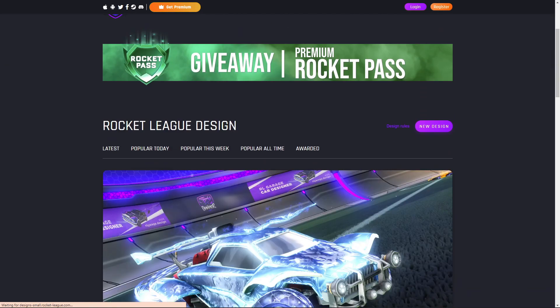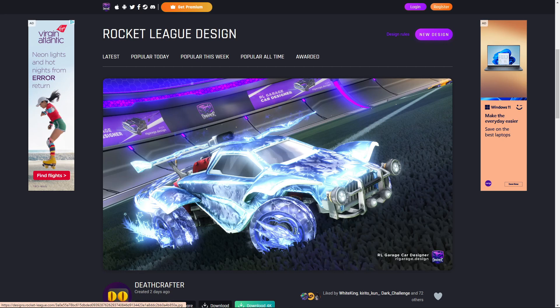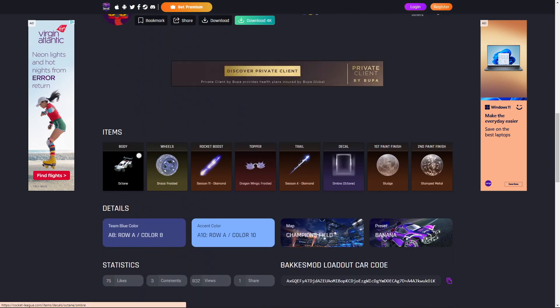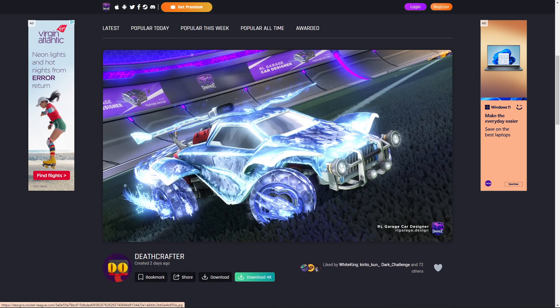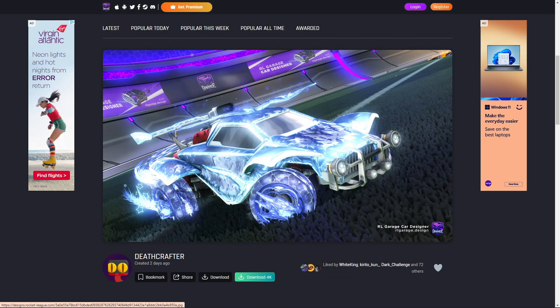Starting off, this one is an Ice car design — it looks beautiful. These are the new Draco Frosted Wheels that were in the item shop. We've got a white Octane, which you probably don't need if you don't have one. Then we have the Ombre decal, using the Sludge primary paint finish and the Stamped Metal accent paint finish. This is a car design I've been telling you is one of the best ever — I showed it probably two years ago. Any car with Ombre can do this, and they've used a Platinum trail. In the Rocket Pass there's tons of decals to make a frozen design, so if you've got these wheels you can make an amazing car design.